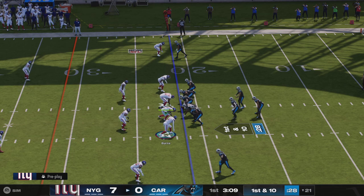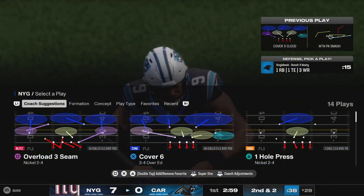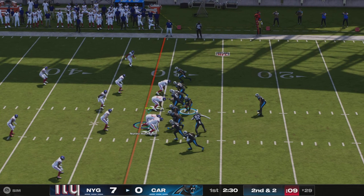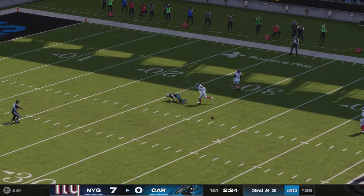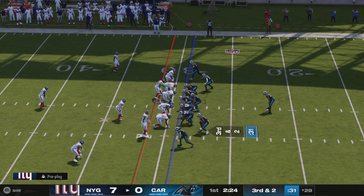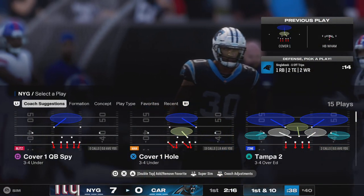Tremble comes in motion. On play action, Young runs with it. Really a good job by the defense — nowhere to go with the ball for this quarterback. He's forced to pull it down and turn into a runner. Off the play fake, here's Young. He'll let it go deep for Johnson, but that ball is incomplete. Could have been a big gainer. Instead it sets up a third down. Tremble comes in motion again, and a gain of 11. It's good for a Panther first down.